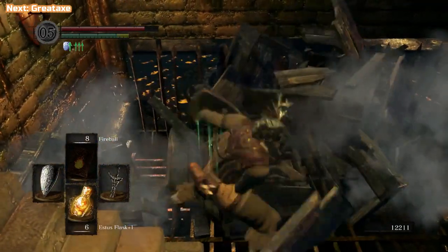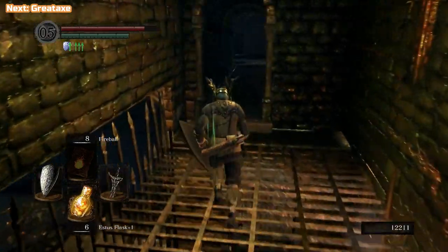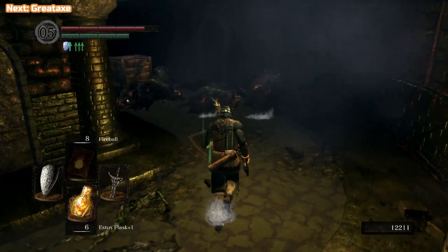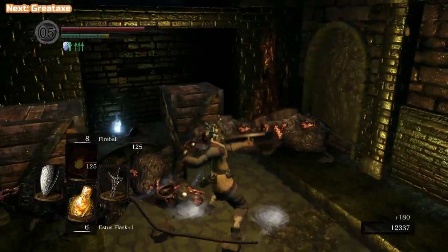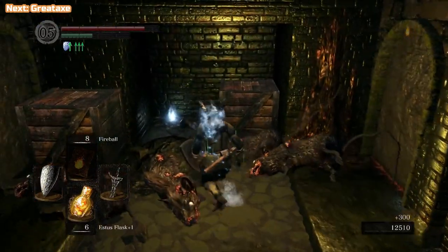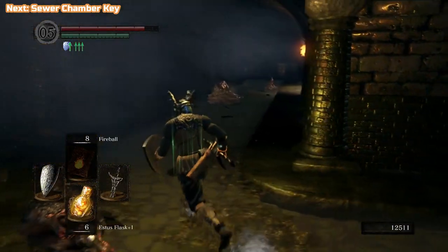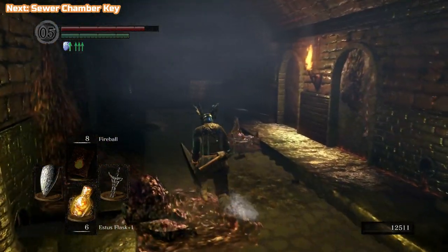Here's a shortcut we're going to be opening up — I'll show you where the key is for that door if you don't have the Master Key. Lots and lots of rats — this place is home to rats, obviously it's a sewer. Here's a great axe — it's a one-off, go and grab that, because you might like using great axes.